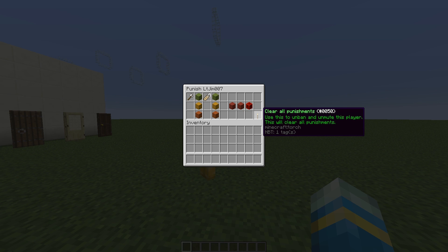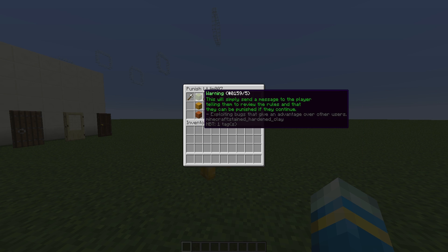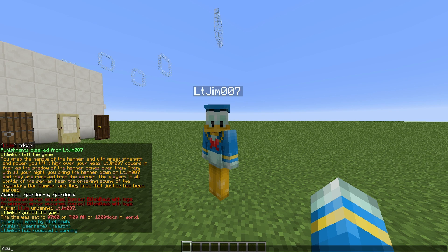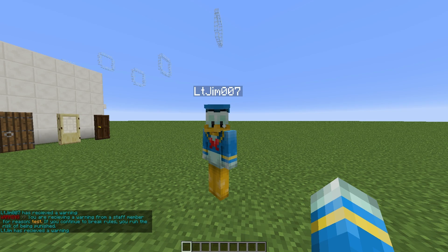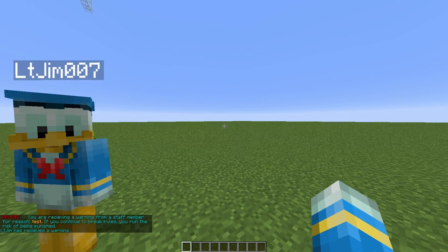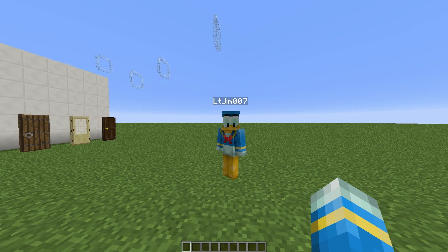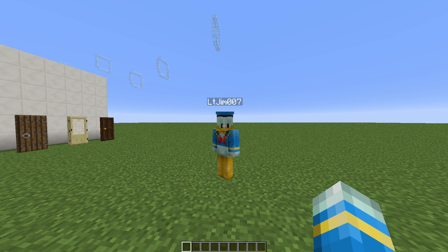Let's go ahead and give them a warning first — it will say they have received a warning. I'm going to show you what that looks like by giving myself a warning. Click 'warning' and we'll get this message — it's in red: 'Warning: you are receiving a warning from a staff member for reason: test. If you continue to break rules, you run the risk of being punished.'